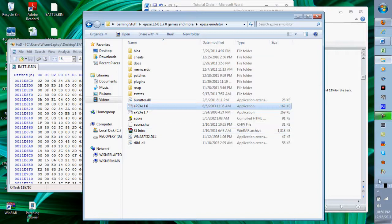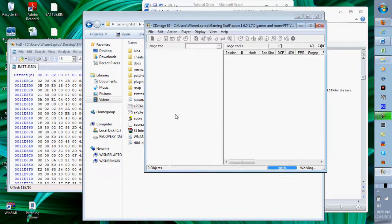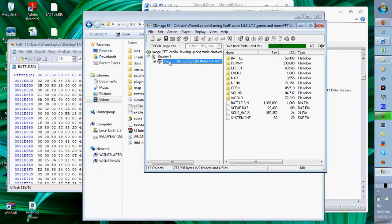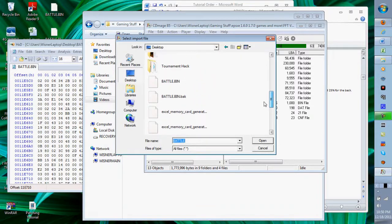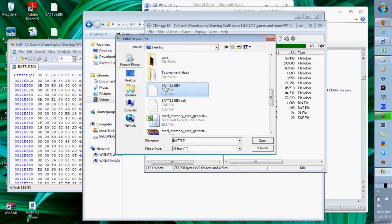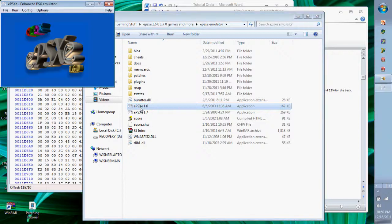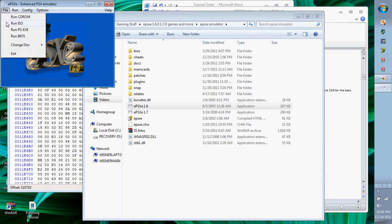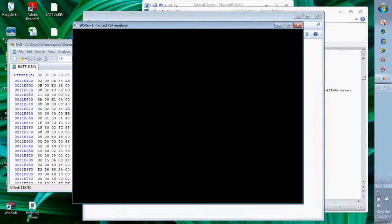Close this out, open another ISO with Ctrl+Open, and import as usual — nothing too exciting. Close CDMage, open ePSXe, and I'll show you what the global character evasion hack does.